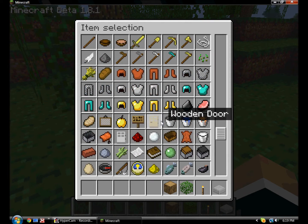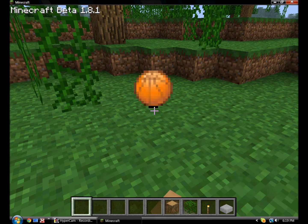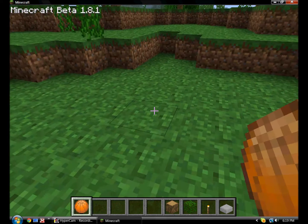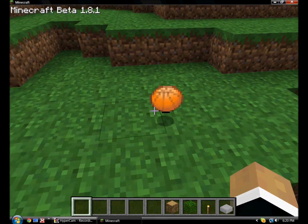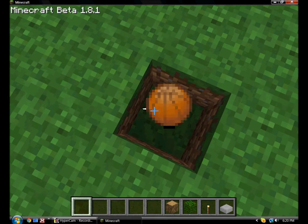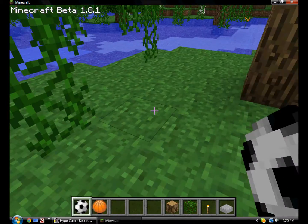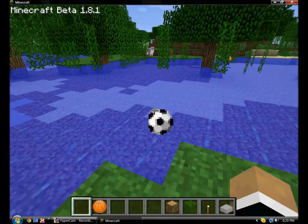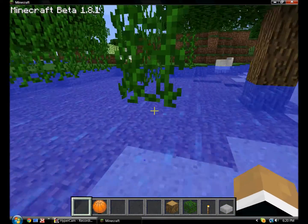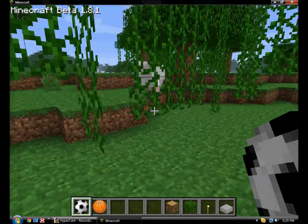Right here I got a basketball — there are different types, and right here I got all different ones, even though they're just the same. So you should have a basketball: you left click and it bounces. Right click to put it down, then left click to bounce it, and when you pick it up it moves back into the collect.